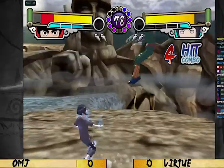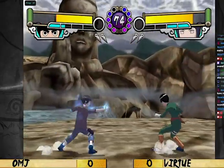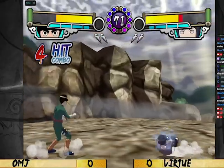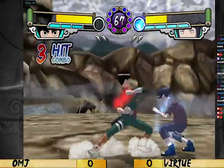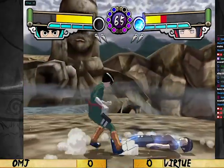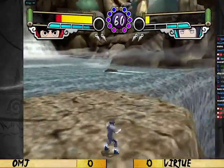However, all of this combined with Hugo Cancels can create a simple mix-up where the opponent needs to guess most of the time whether you're going to Hugo Cancel — requiring them to interrupt it with their own attack — or if you'll do a full string and potentially punish them for trying to press a button.